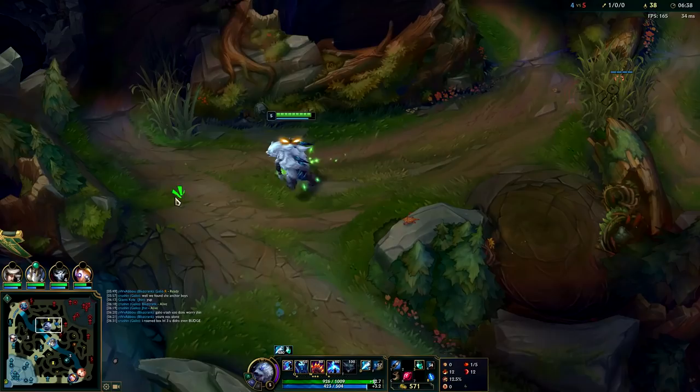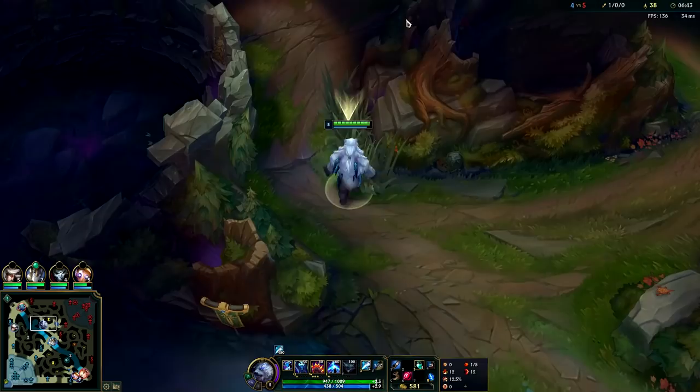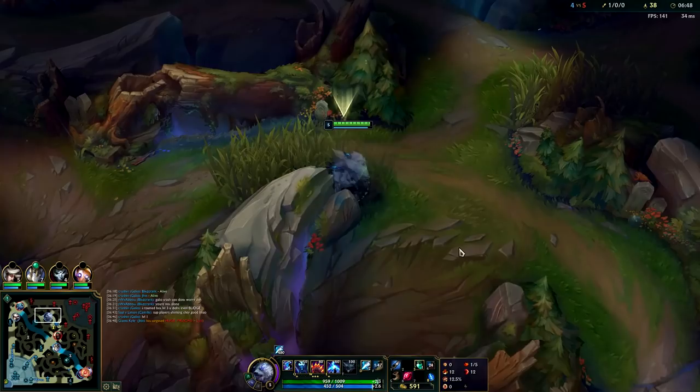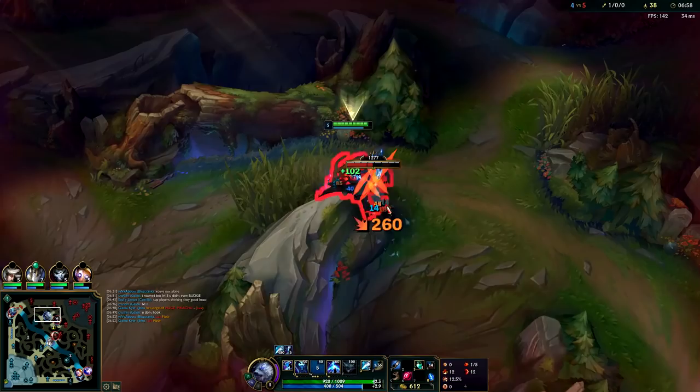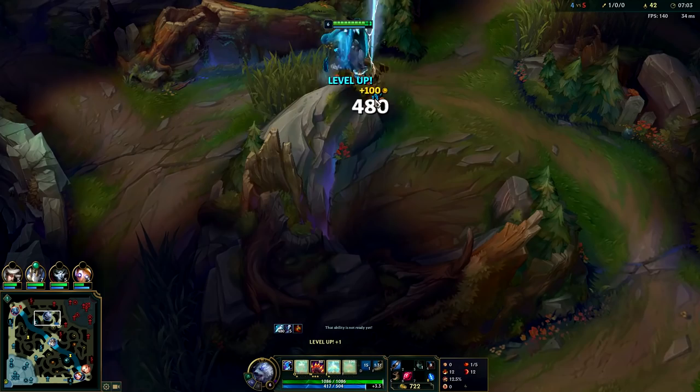Talisman gives you a lot of mana regen in the jungle, while Hunter's Machete just gives you damage with no mana regen. I just took his Golems, I'll chill on his red buff — should be able to crush him. Ash did see me with her arrow. I'm going to try to auto attack, W, pull it into the bush. I do have smite. Auto attack, W — Volibear has pretty fast clears because of this.